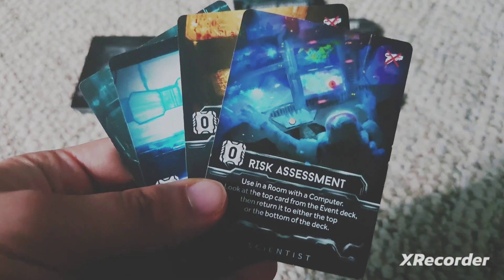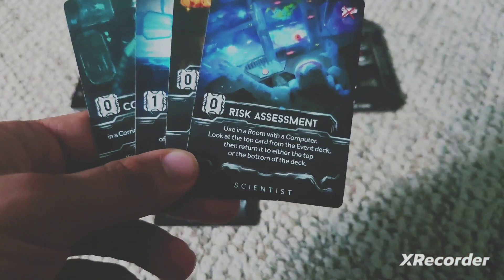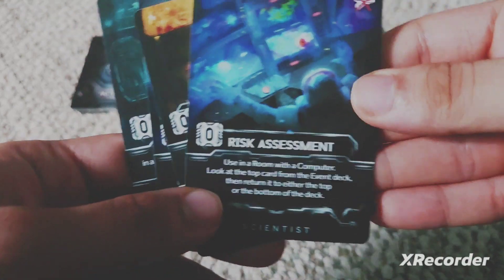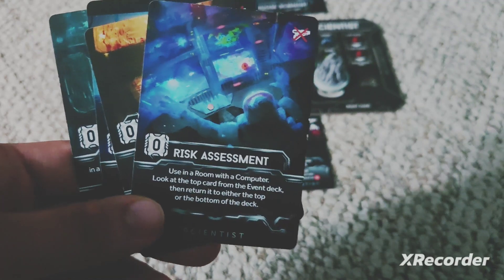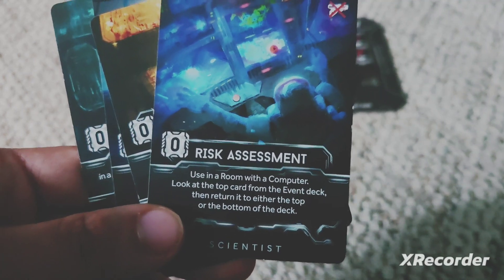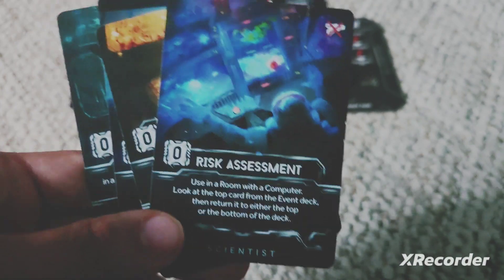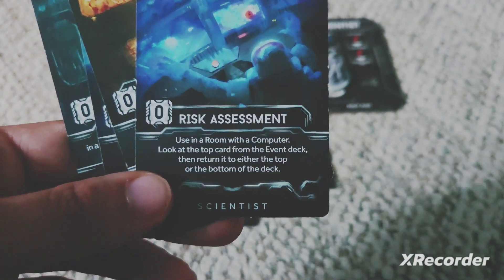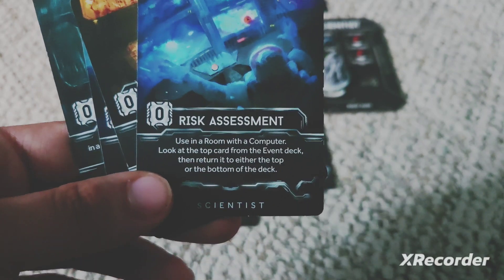The Scientist has four exclusive cards specific only to his kit, which helps differentiate him from the Captain. The first is probably a really powerful cooperative tool called Risk Assessment. If you are in a room with a computer, you can use this at no cost — just play the card and look at the top card from the event deck, then return it to either the top or the bottom of the deck. Really, really powerful, and probably one of the strongest cards you'll use very frequently.